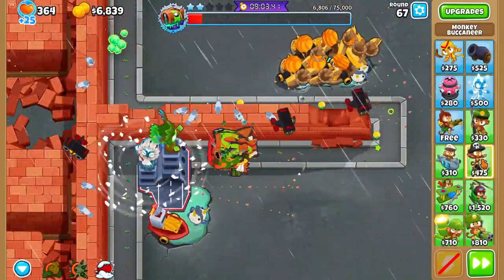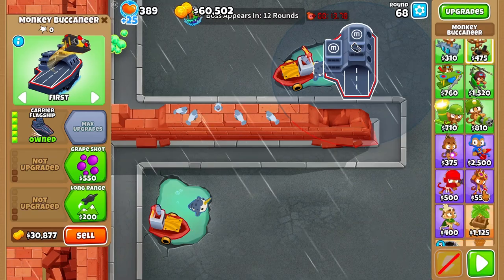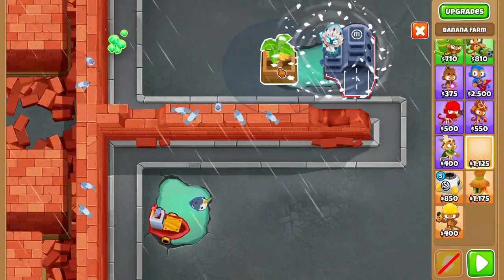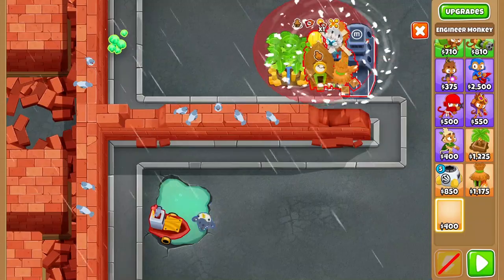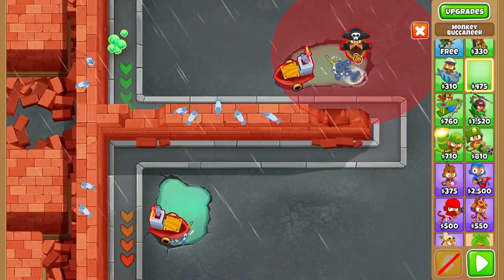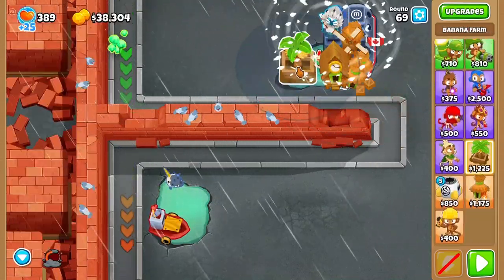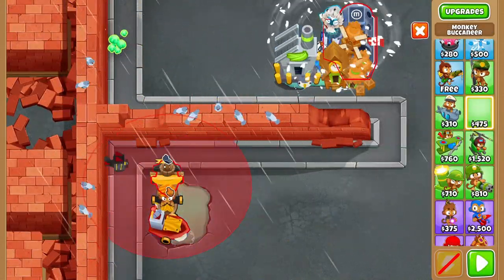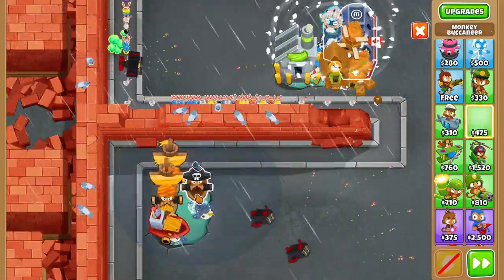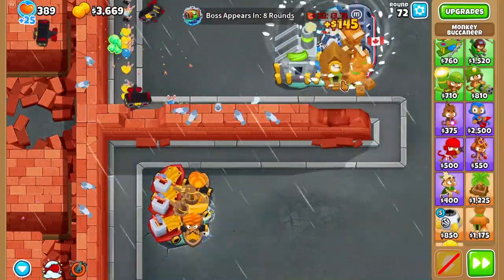I have no idea what that placement was — it was disgusting. So I re-buy the Carrier Flagship, waste of money but whatever. I get a BRF in, and the first time I do a Monkey Opolis but then I realize I can't afford another BRF because I messed up. So I do it again — this time a simple Farm Monkeyopolis — then I get a BRF and an Overclock. Overclock will boost that, and I get more Merchantmen on the bottom to take care of general stuff.